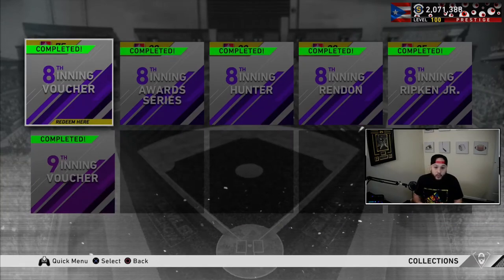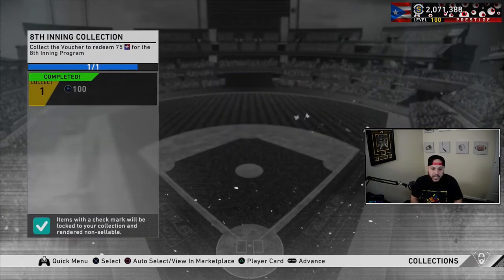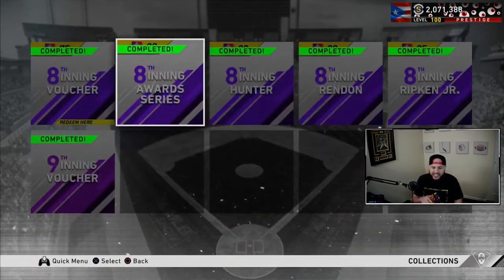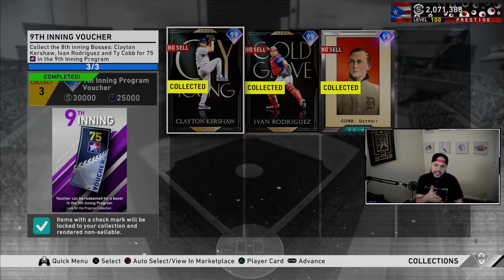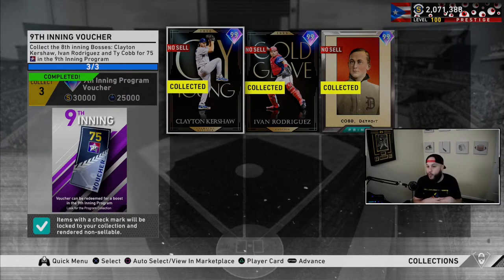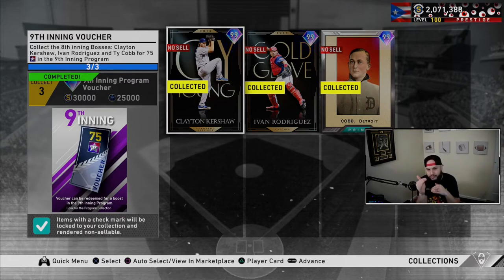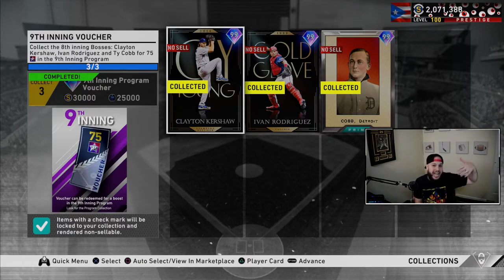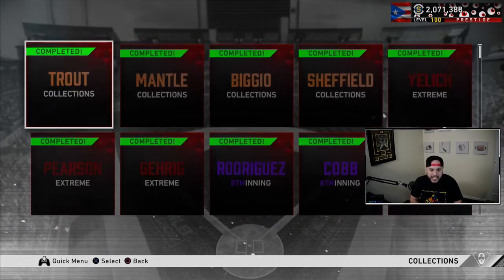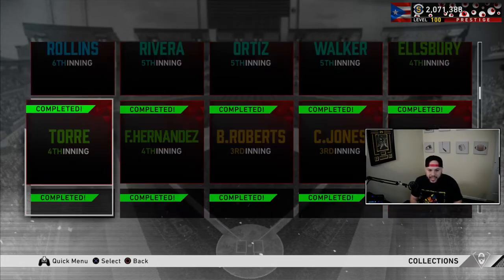The 8th Inning voucher — if you have all three bosses, it's going to give you 30,000 stubs. If you're thinking those boss cards cost 140-150k, remember they give you 30,000 back, so take that out of your investment. It's an investment, and you'll have a head start for the 9th Inning bosses coming out this Friday.